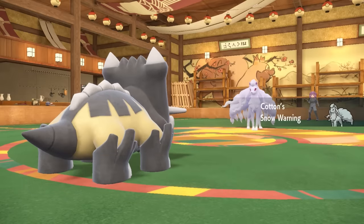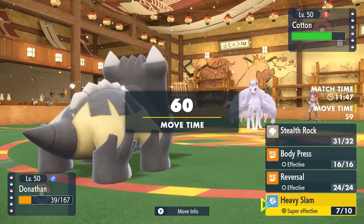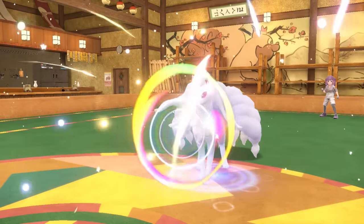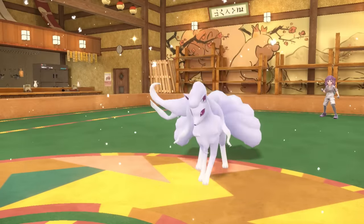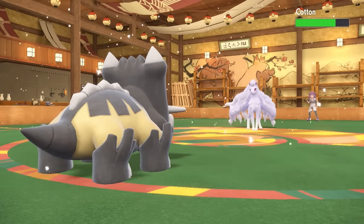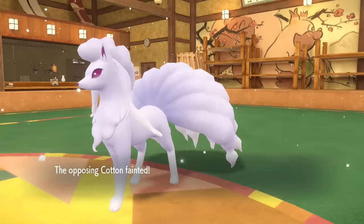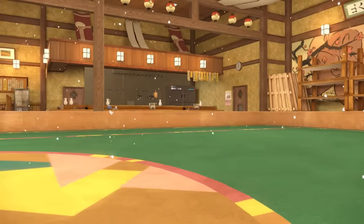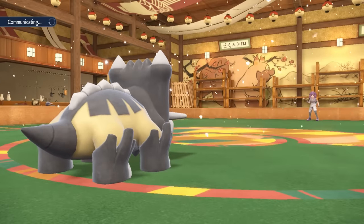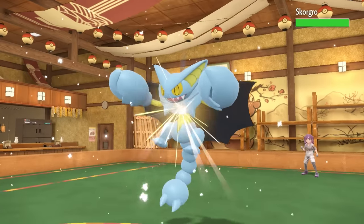In the revenge switch they go into Alolan Ninetales. I figured that was a weird call — if they don't knock me out, you're four times weak to Heavy Slam. They don't go for Aurora Veil; they actually Calm Mind, which is kind of sweet. Bastiodon's out here actually doing better than usual. I go for Heavy Slam and the Calm Mind backfires — they probably expected a switch into Muk, but I'm just slamming. Call me Slammy Sosa out here.